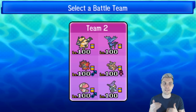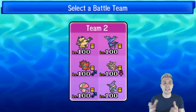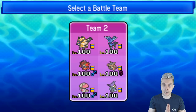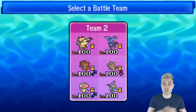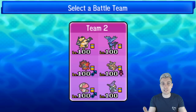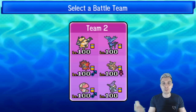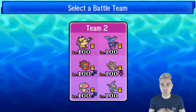Amoonguss is going to be there for redirection support and as an anti-Trick Room measure. It's got Spore and Clear Smog for opposing Xerneas threats. So we've got double Xerneas checks there — they're not the most solid, but hopefully the Dusk Mane Necrozma helps put off the majority of them. And then Tapu Fini — we've got a little bit of a quirky set on it.